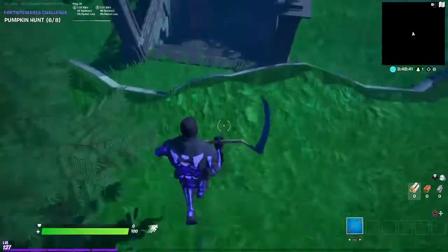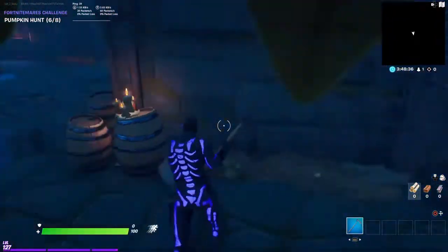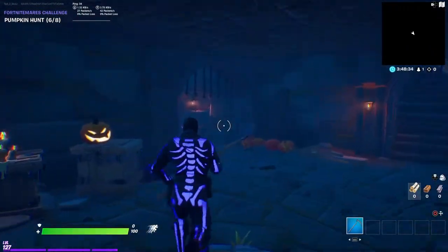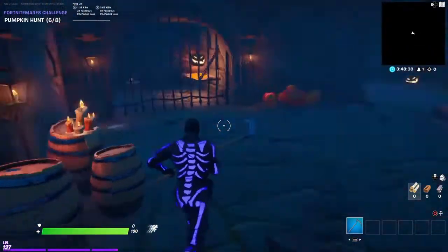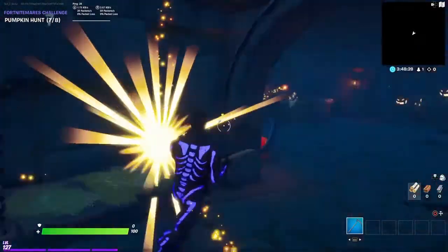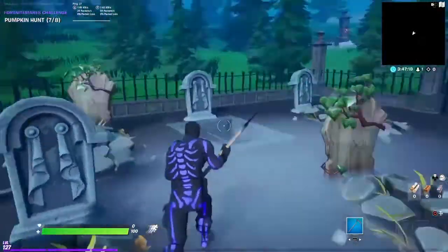Then if you come right back down here and make a left — this place is pretty confusing — if you go this way you should be able to open it and get the pumpkin.